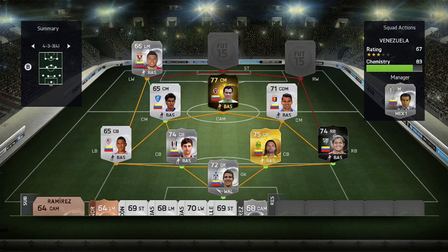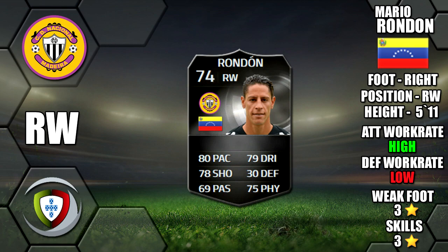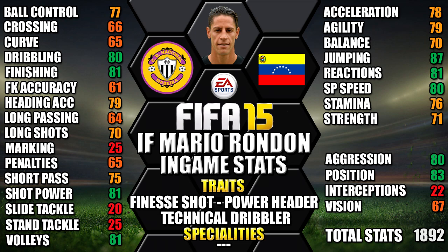On the right side at right wing we have Informed Mario Rondon. He's 6 foot tall with high/low work rates, a 3-star weak foot and 3-star skills. His standout stats are 87 jumping, 83 attack positioning, 81 finishing, 81 shot power and 81 reactions.